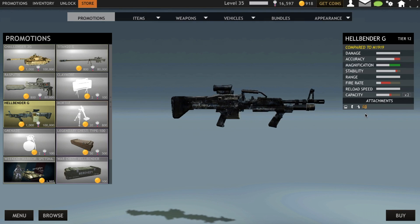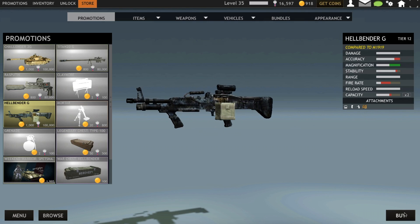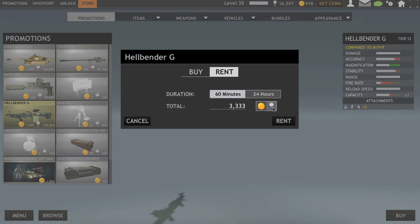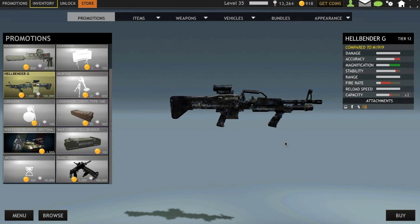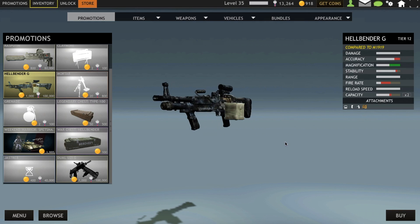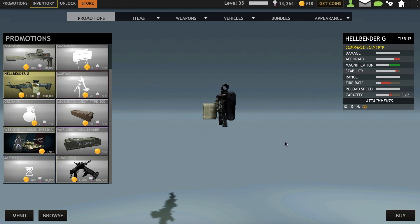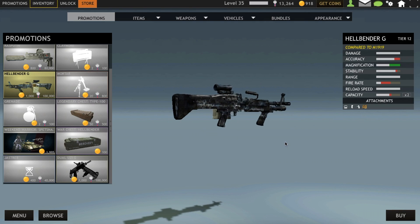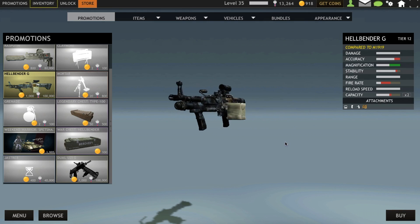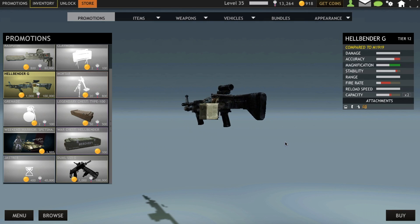What the heck is the point of getting this if I have the M1919? There is no point, so I'm not going to get it. I'm just going to rent it as usual. To be honest, thank God — our CF players have been complaining to never release the Hellraiser G again because they hate it. We all hate it. Whoever doesn't have it hates it; whoever does is laughing their faces off while murdering everyone because they're on a freaking rampage.